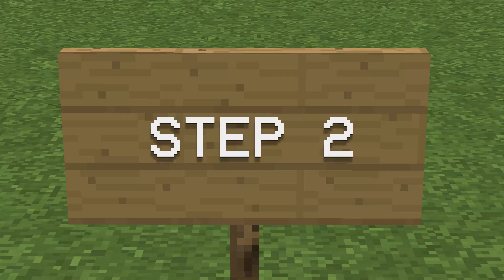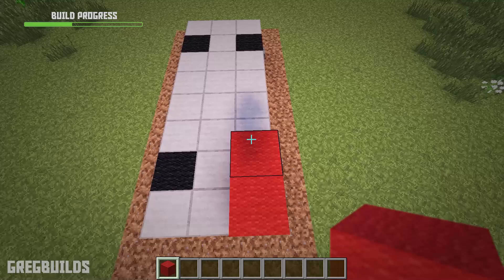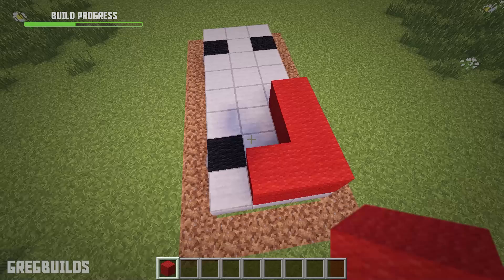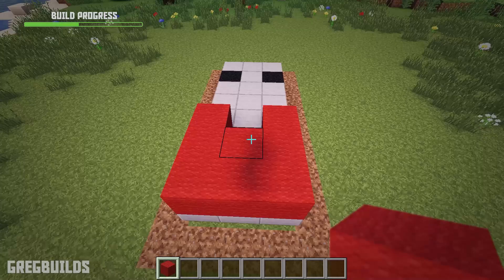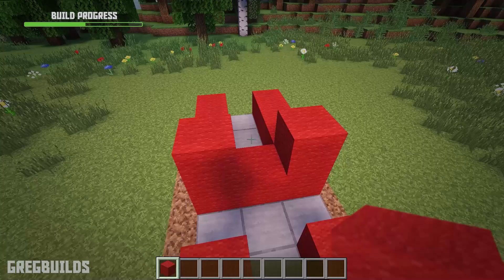Step 2. Next let's add in the cab and truck bed. For this step we'll need 19 red wool blocks. At the front of the truck, let's add 3 wool blocks, then add 2 blocks next to that, and then 3 more on the other side as well. Then from the back, let's place 4 blocks, then 1 on top of that. Let's repeat with another 4 blocks and 1 on top of that, and we can place 1 in the middle as well.